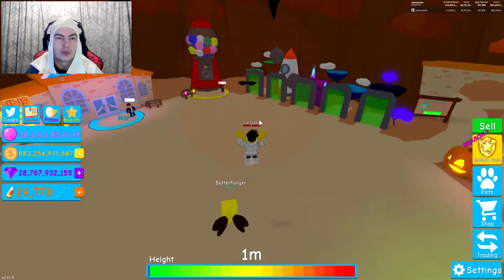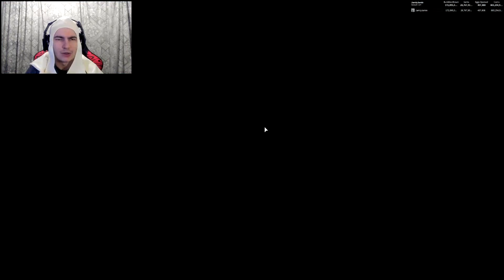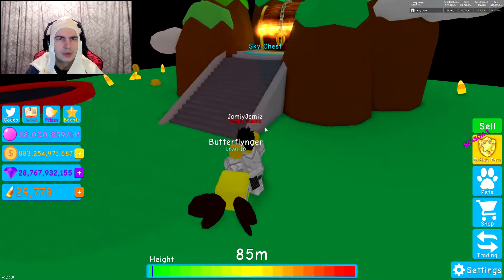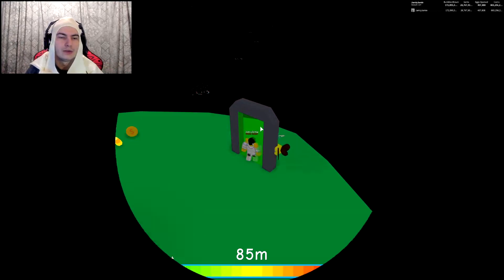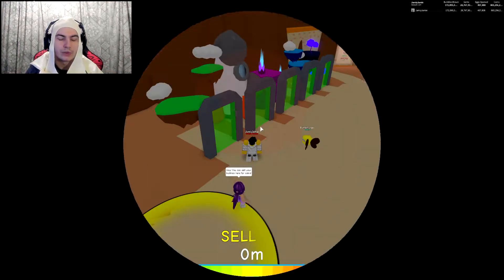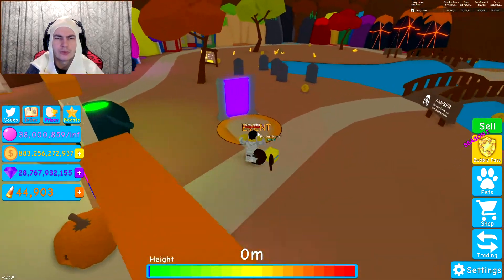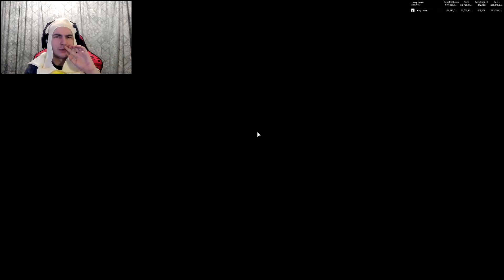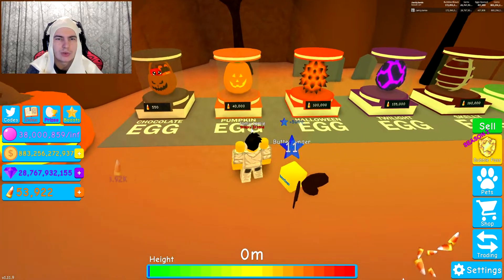We're actually gonna go ahead and claim one of the chests - we're gonna claim the smallest chest, although I don't exactly know where that is. There actually is one. Nice - it actually does give candy corn, and it gives coins. So that's actually cool. I kind of thought they would just replace the currency, but that would kind of suck if you wanted to go for the magma pets. Okay, so now we can actually buy one of these, which is gonna help out a little bit more.